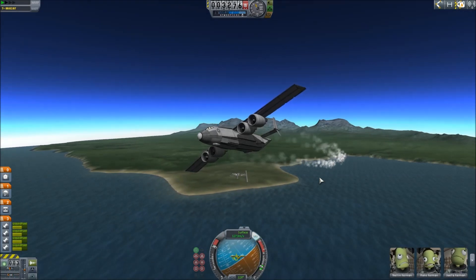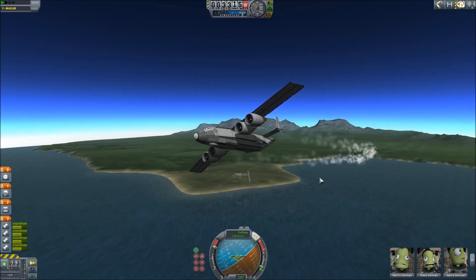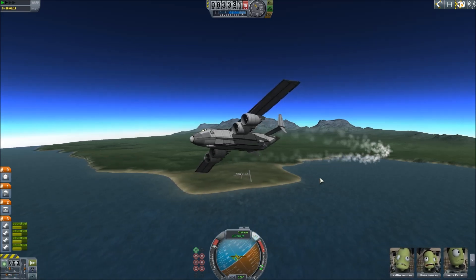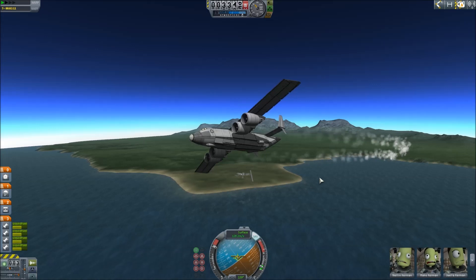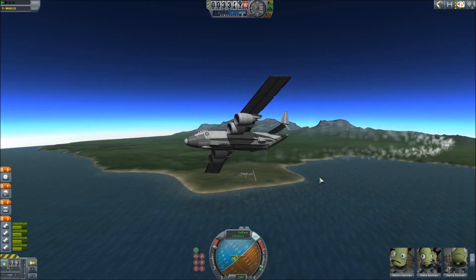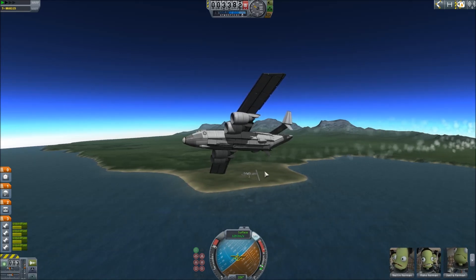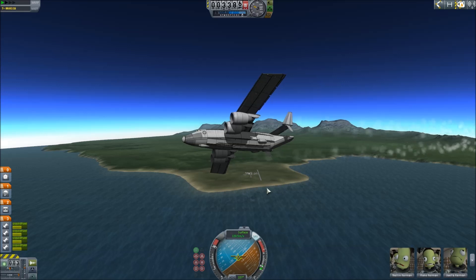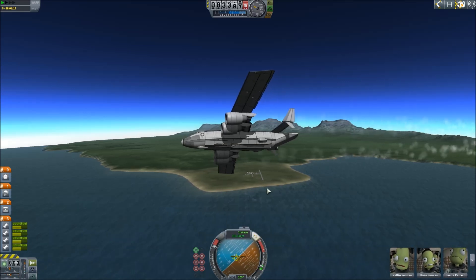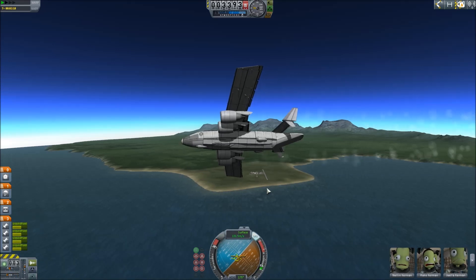What's up dudes and dudettes, fellow Kerbalnauts - this is Noel on PC and today we're playing some KSP. We're back in the driver's seat of the experimental research division's militarized branch. We've created a carbon copy of Cape Kerb Navarro including fake cardboard cutouts of Kerbals, and we're going to test the effects of massive radiation nuclear drops.